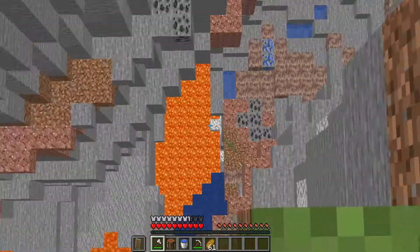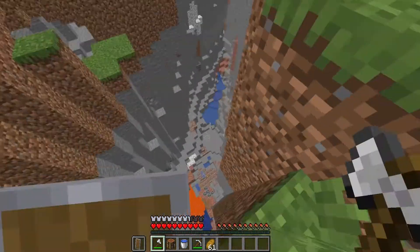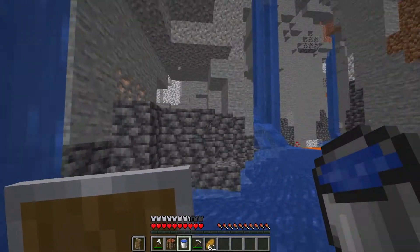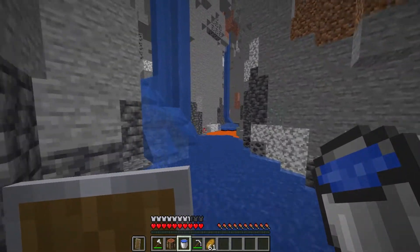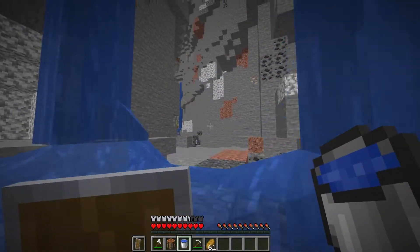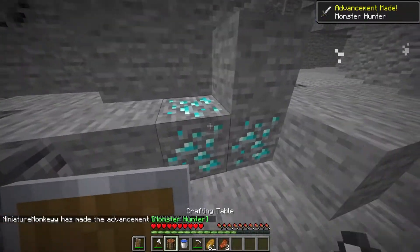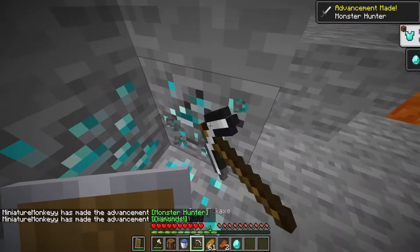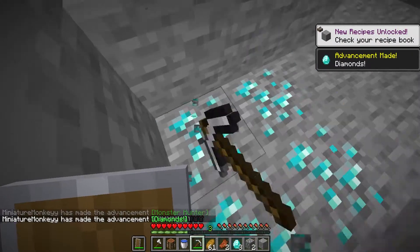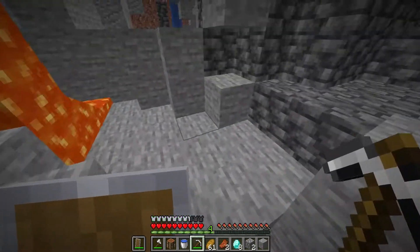There's a ravine right here. Is there diamonds? I see lapis, but I'm not sure if I see diamonds. This ravine is literally right next to the village. It's a lot bigger than I thought. It's pretty deep down, so I think we should be able to find some diamonds somewhere. Oh, right here — no problem at all. We can just grab ourselves these sweet three diamonds. How much we got? Eight so far. Eight diamonds — honestly we only needed one, but eight is nice too.